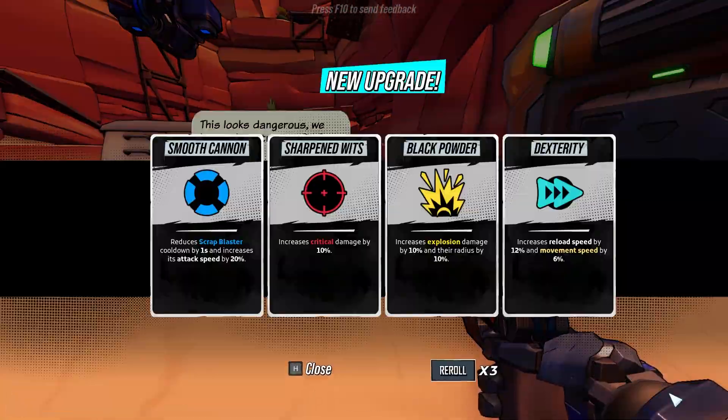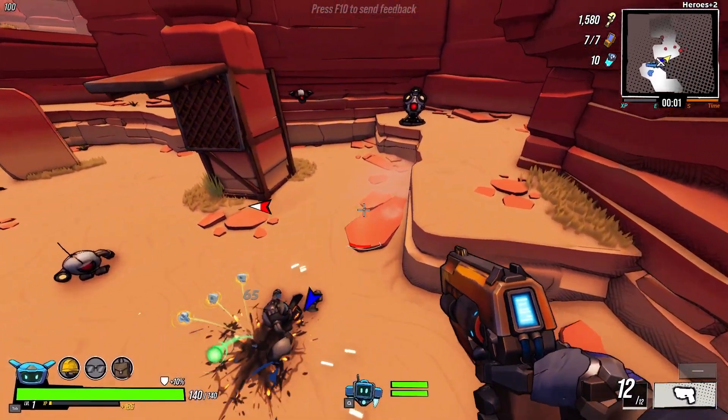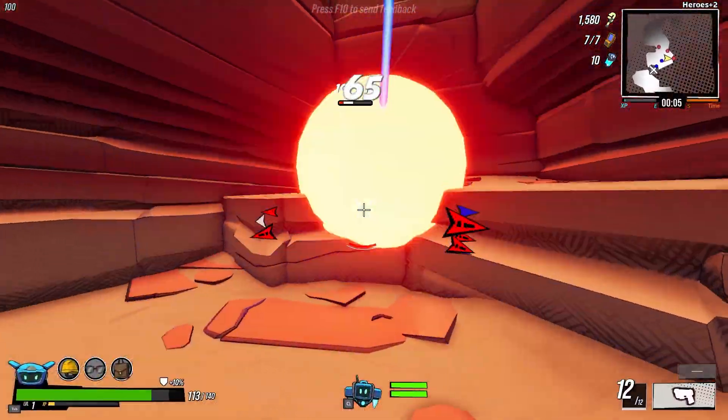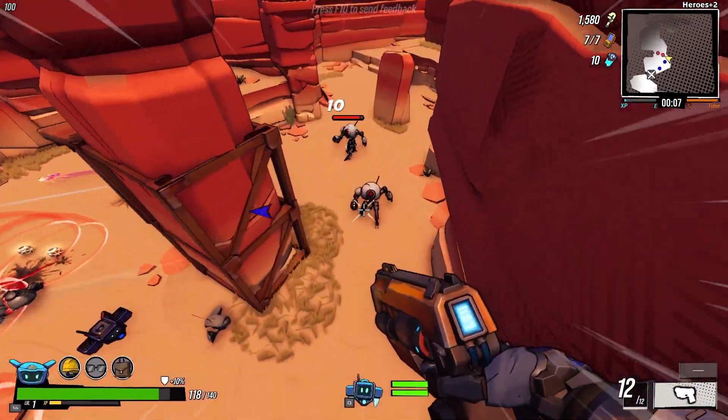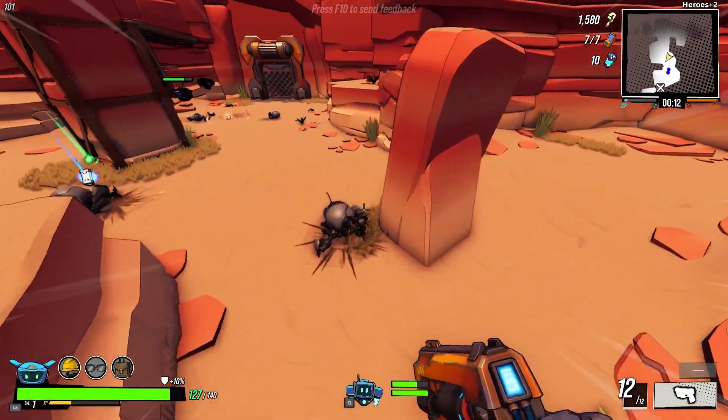I started the run and chose Smooth Cannon for my first upgrade. This allowed me to fire my Scrap Blaster more frequently, and it attacked faster. This entire run was fairly easy, since my drones dealt nice damage, my Scrap Blaster recharged quickly, dealt good damage, and it was explosive. This allowed me to deal constant damage.